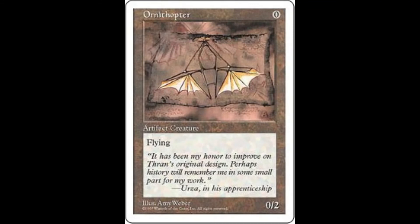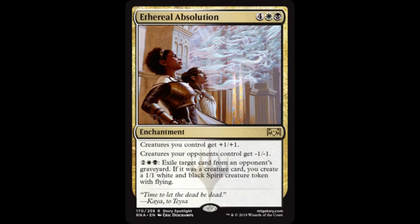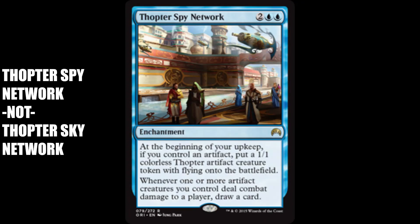Depending on your preferred deck colors, some additional flying-centric cards to consider are Archetype of Imagination, Favorable Winds, Ethereal Absolution, and Thopter Sky Network.